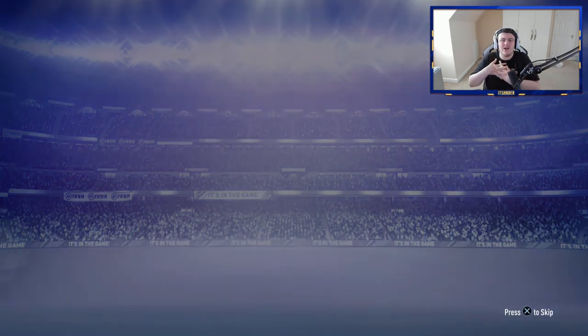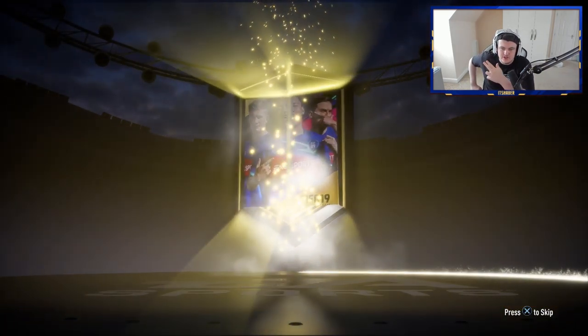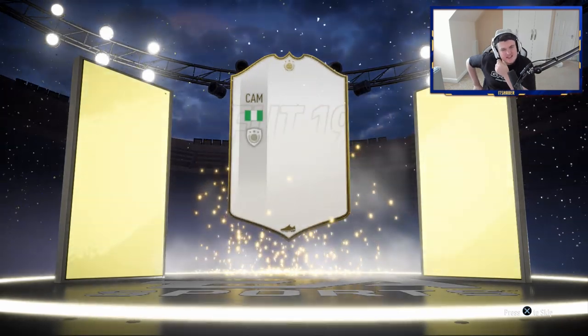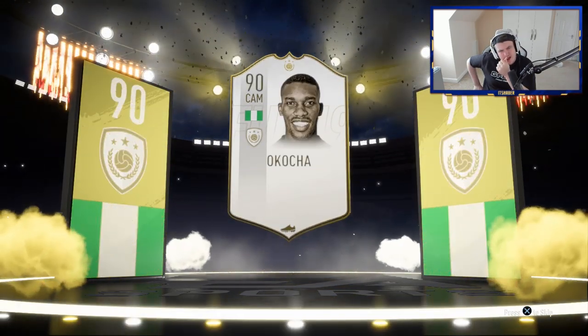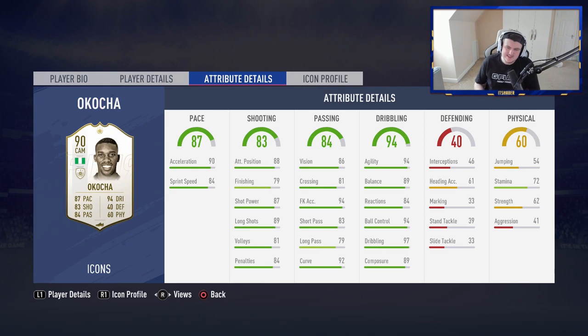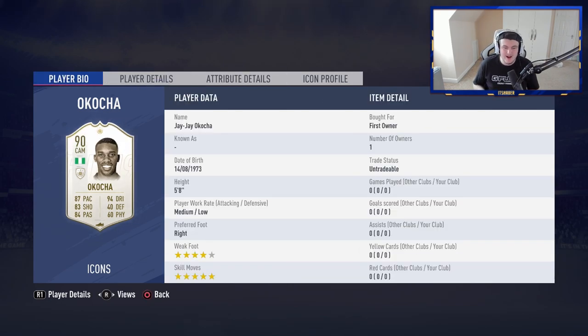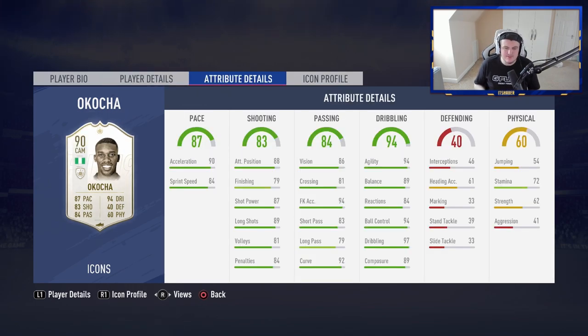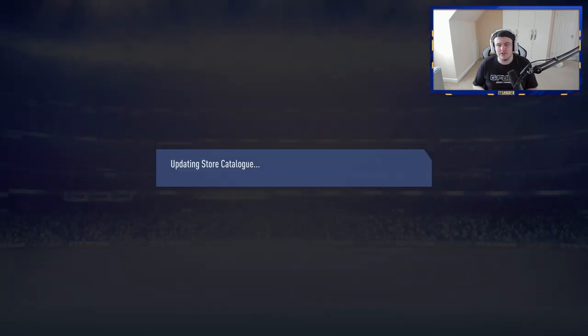We've got two Icon packs. First Icon pack — show me Brazilian, French, Dutch — any of those and I'll be happy. It's a Cocha. Is that prime? That is prime. I actually don't think this card is that bad, but he's got pretty bad stamina which lets him down a lot. If this card had good stamina and a little bit better strength, I think it would be good in game — he's got great dribbling and five-star skill moves. But stamina lets him down and his finishing lets him down. Unfortunately, kind of unusable.